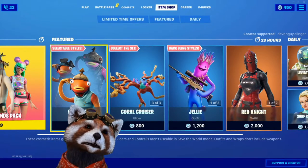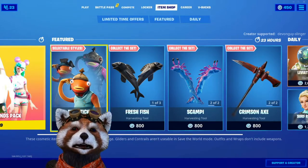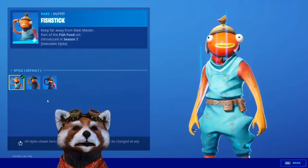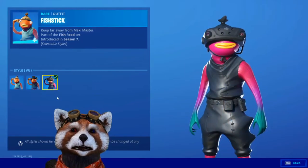Hey everybody, this is Buffon and I'm helping out getting better swing at once again. We are going to start off with Fishstick. This comes in a few styles: Default, The Pirate, and the VR.